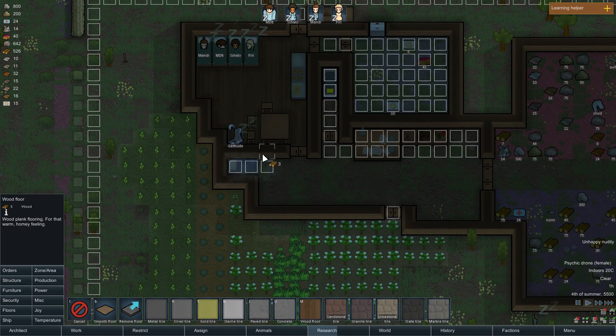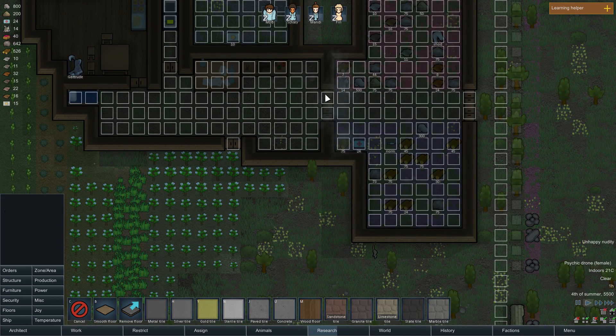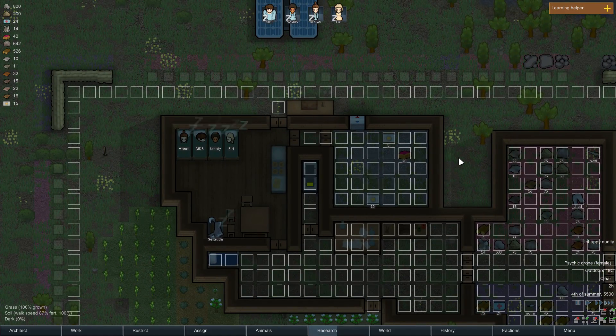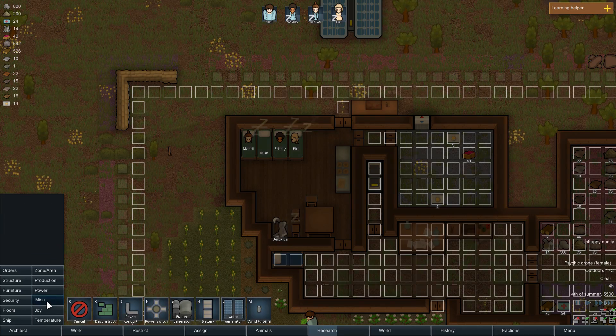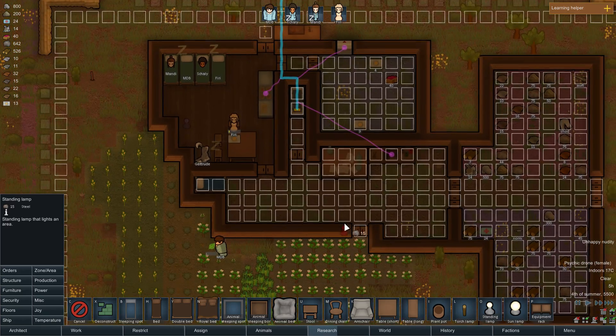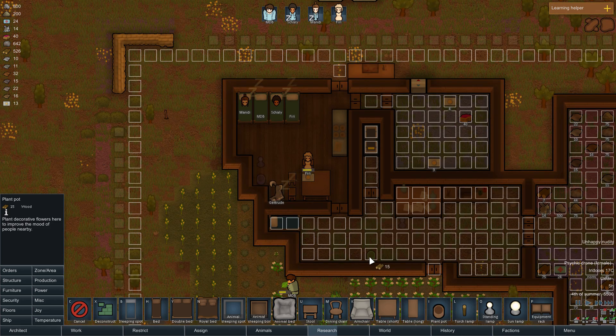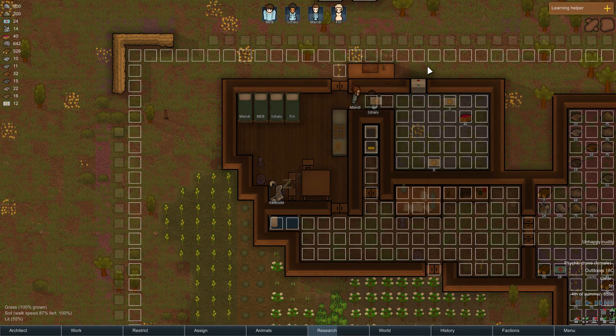We're going to set up a wood perimeter - we'll lose a little bit of corn there but whatever. Setting up a perimeter of wood flooring. Now I want to start actually putting flooring throughout the base. You can walk a lot faster on wood floor than on dirt, and our people like having floors - they'll have fewer issues with how things look.